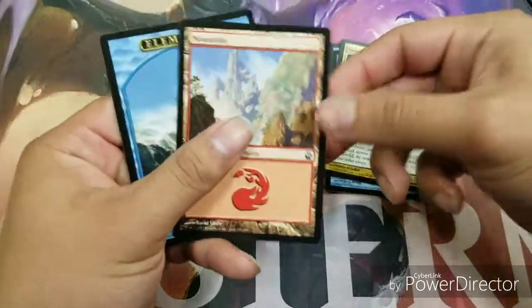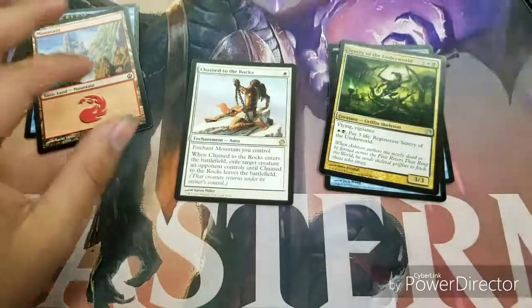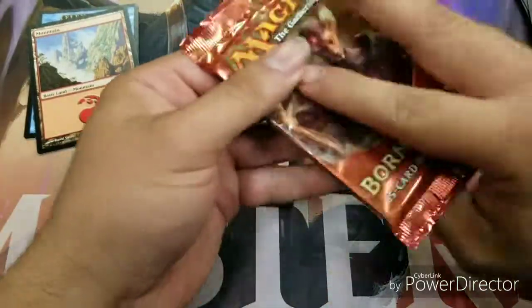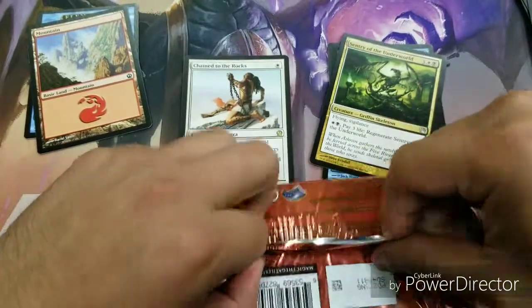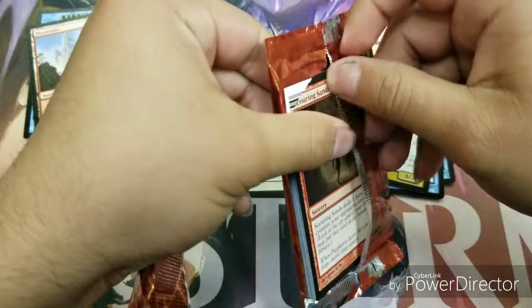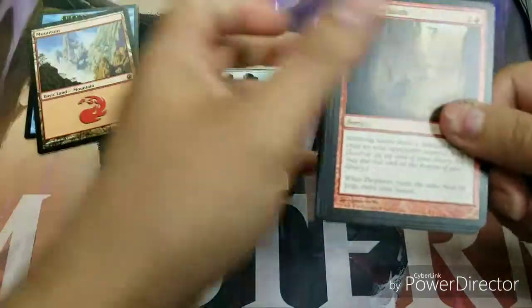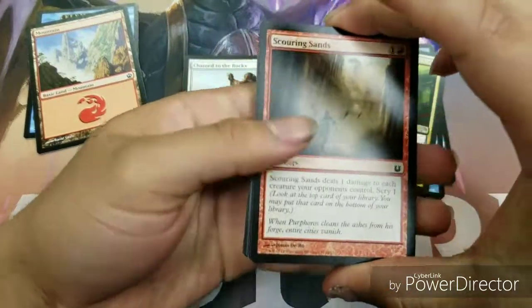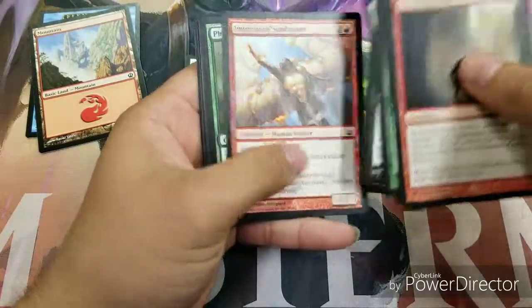We also have a mountain and an elemental. Alright, let's move on to the next pack. I was hoping for one of the gods — I mean, just anything in the Theros block that people want are either the gods or Elspeth.